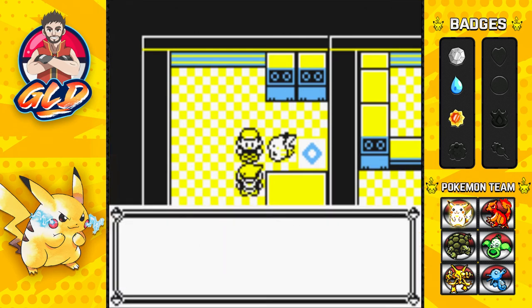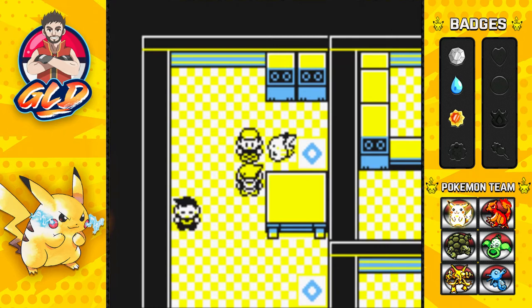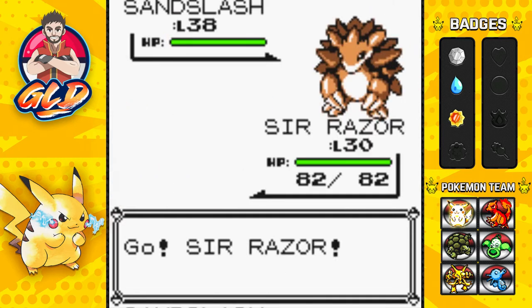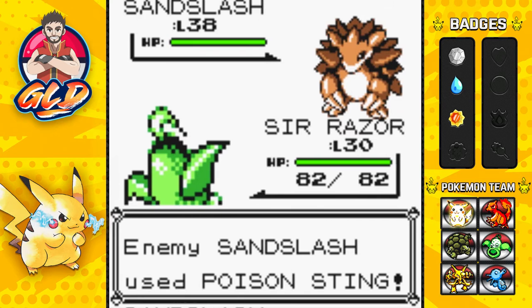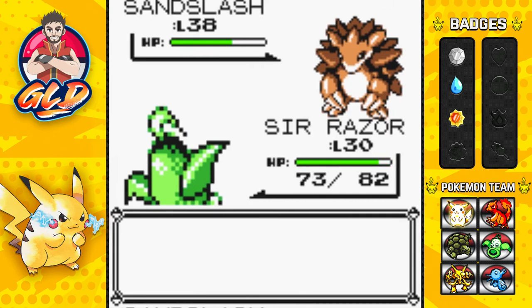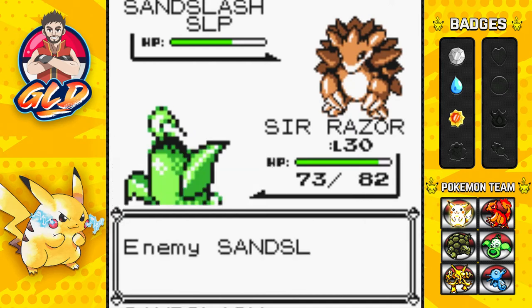Gary says he thought I'd turn up. 'I saw you in Saffron so I decided to see if you wanted to get better.' Another battle against Gary — he has five pokemon all around level 38. Going with sleep powder on his first pokemon, which uses a poison sting. Sleep powder puts it to sleep, buying me some time.